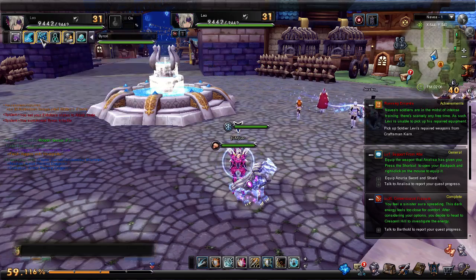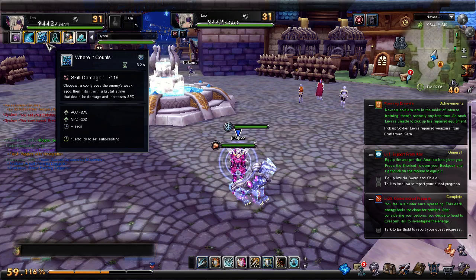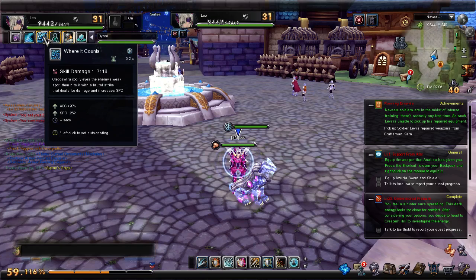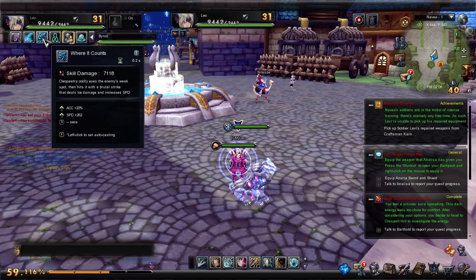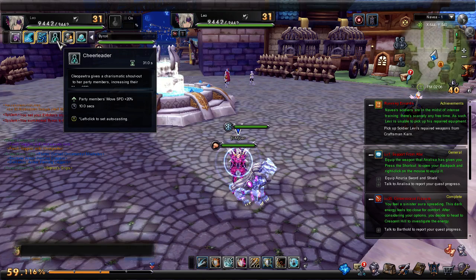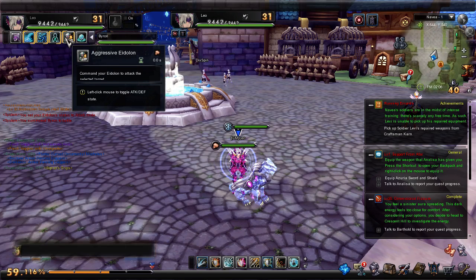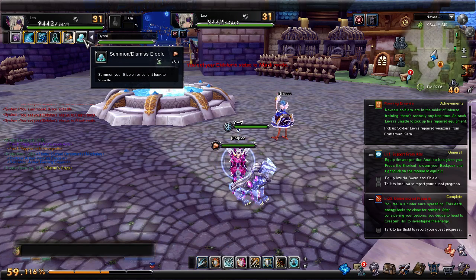When the Eidolon skills have these yellow flashing borders, this means that they are auto-casting. You can set them to keys and have them cast manually, but usually I just let them do it on their own — it seems easier that way. You've also got the aggressive or passive state. If you uncheck that, they won't attack monsters unless you specifically tell them to. And then of course, summoning or dismissing.